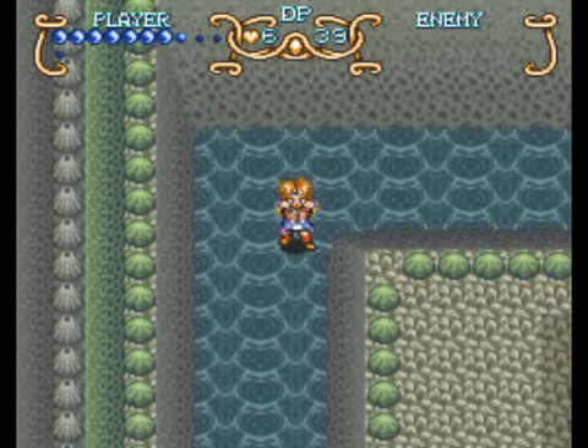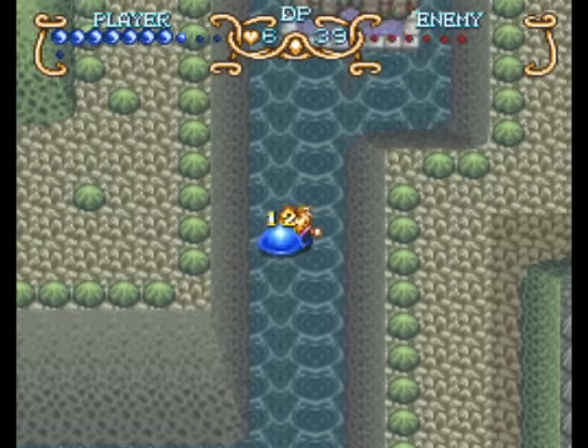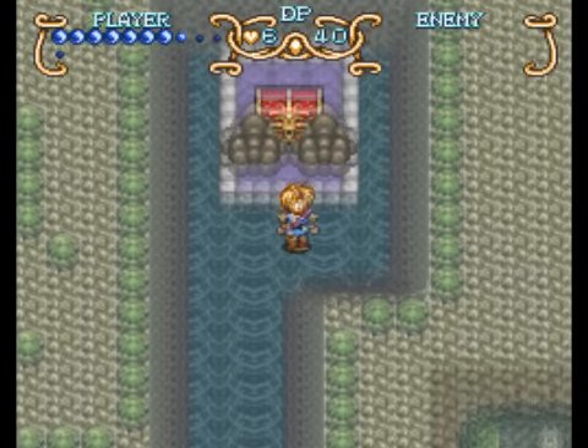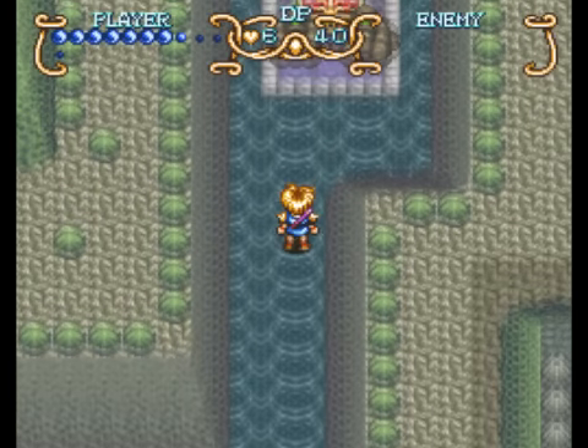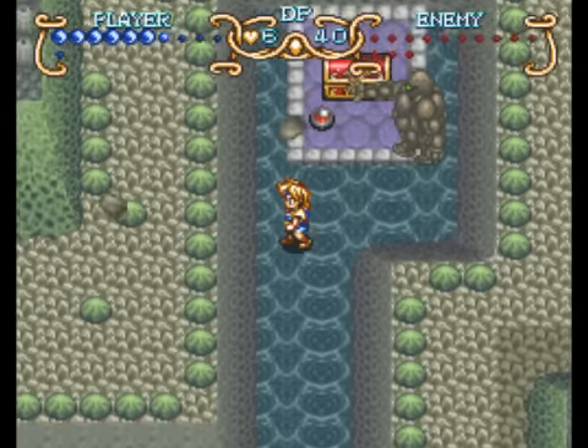I can take out those magicians a little faster. Unfortunately, my Psycho Slider does not work on them. What was the name of that attack in Mega Man 3? I know it was a sliding move that he had there, but I forget what they called it.